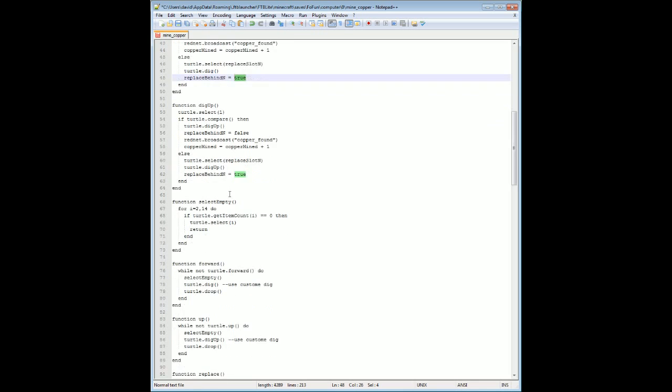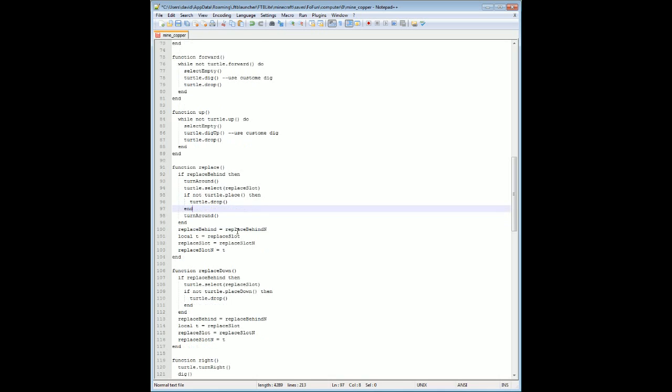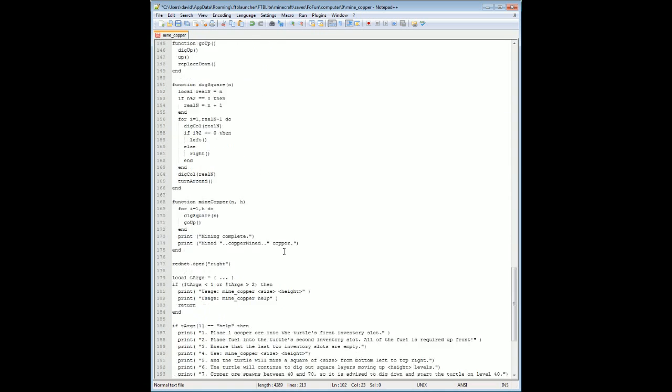After we dig, we'll move forward. This bit here is just in case we encounter gravel — we want to break through it and make sure we keep moving forward. Once we move forward, we'll want to replace it. So if replace_behind is true, we'll turn around, select replace_slot, and try to place the block. Once that's done, we'll turn back around, then set replace_behind equals replace_behind_next, and swap replace_slot and replace_slot_next. That's about it — that's how it works.